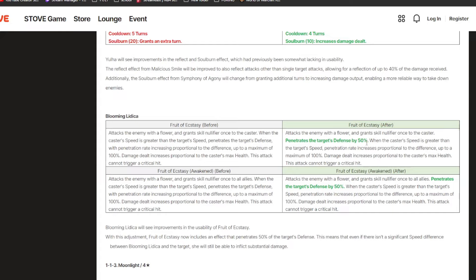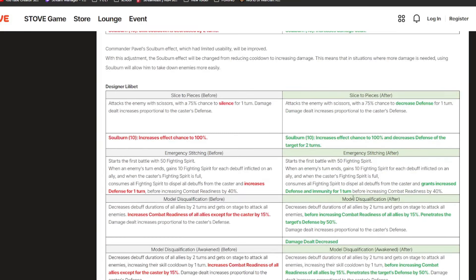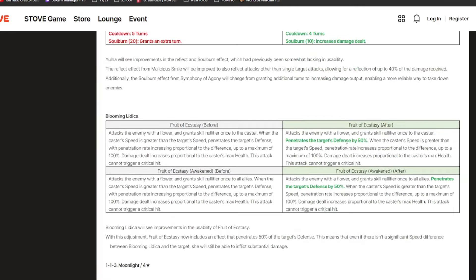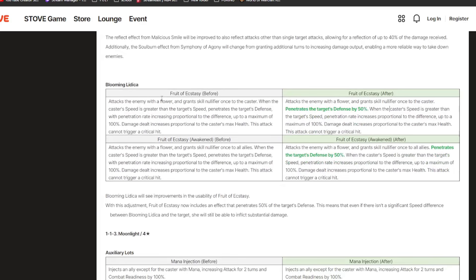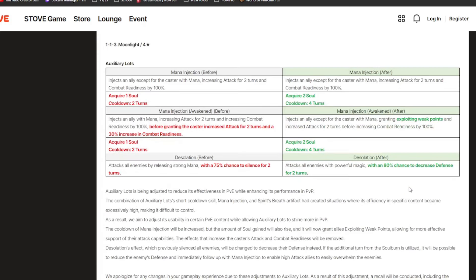They're also changing Blooming Litica — she's getting defense penetration on her S3. It kind of felt very bad to use her against high defense units, so against units like Eye Karena you will do a ton more damage. She still gets penetration scaling with the speed difference, but now if you fight against fast high defense units you don't have to worry as much. Designer Little Bet is also getting changed to be more useful — even if there isn't a big speed difference, you can still penetrate defense by a decent amount.